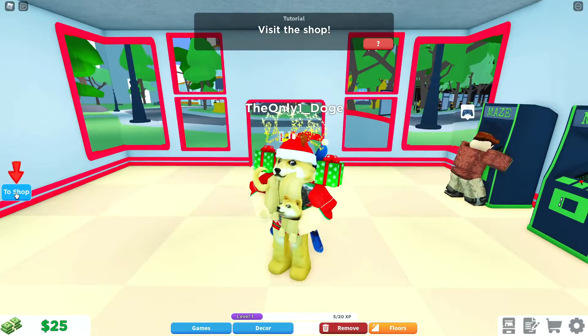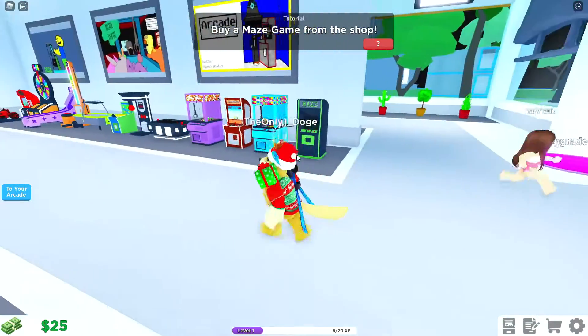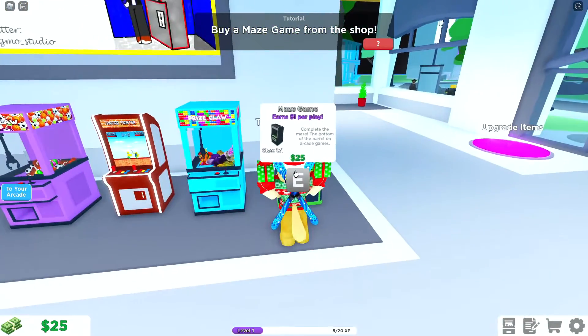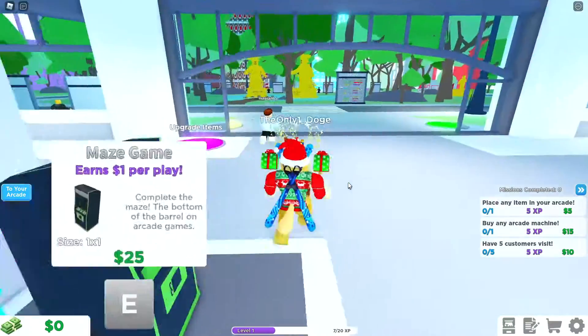Let's head over to the shop. Oh, it just teleports us here. Okay, buy a Maze Game — I guess we really like playing Maze Games. How many do we want? Just one for 25. There we go.